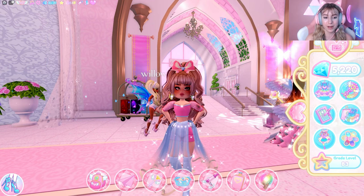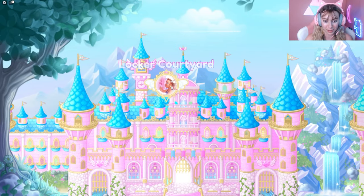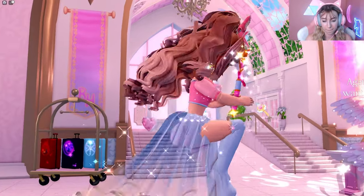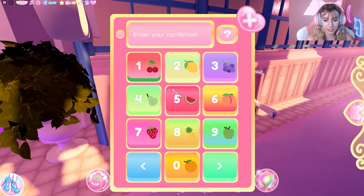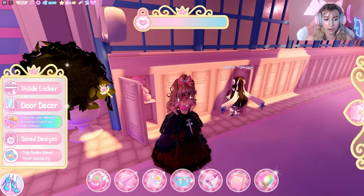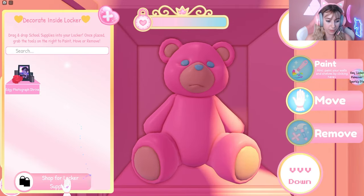First thing you want to do is summon a portal to the Locker Courtyard and go there. Make sure you summon it and then go to the Locker Courtyard. Once you are there and all loaded in, we are going to claim a locker. Claim any locker — it doesn't matter which one. Put in your code and open it up, then go to Inside Locker.